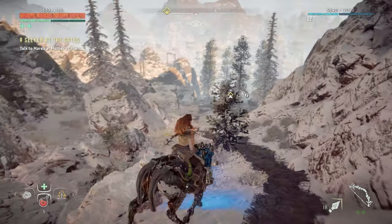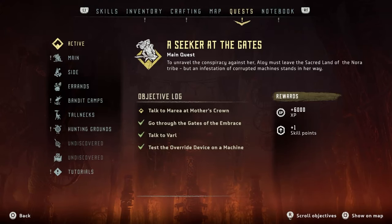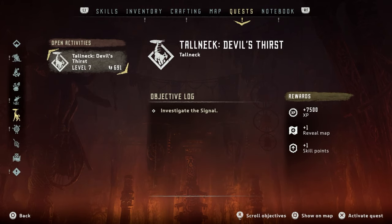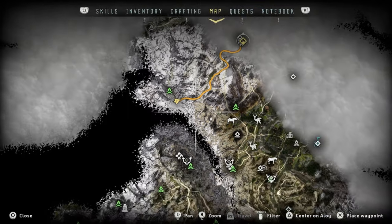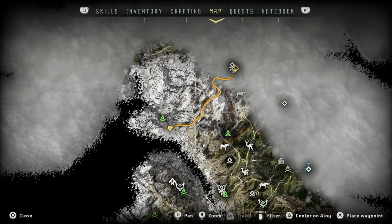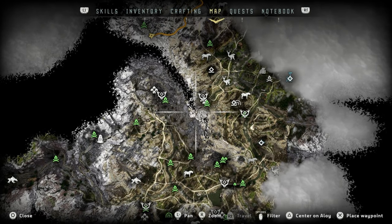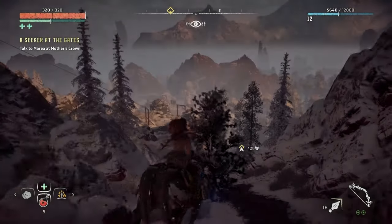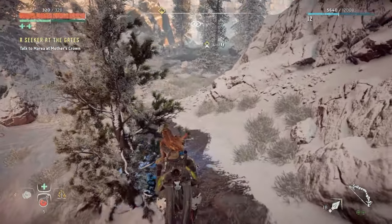Okay guys, what are we doing today? We're going to do — somebody in a comment in my last video said I should do this first. It's called Tall Neck Devil's Thirst — investigate the signal. I want to do this because apparently it opens up the map. However, I'm going to buy some stuff first. I'm going to get a sharp shot bow, so I'll go to one of these places and purchase one.